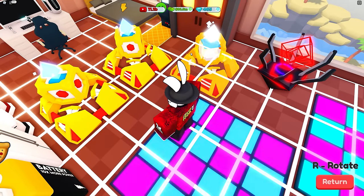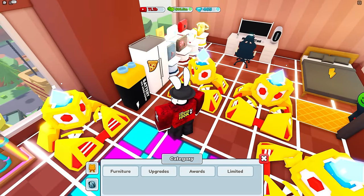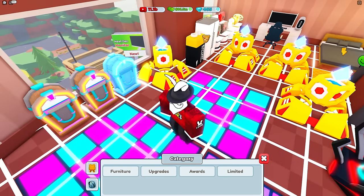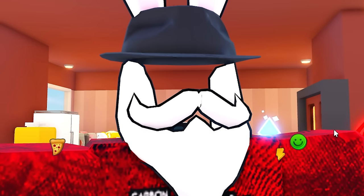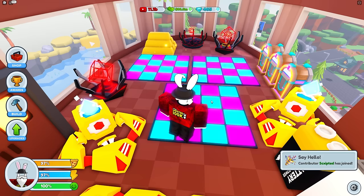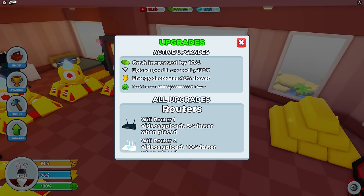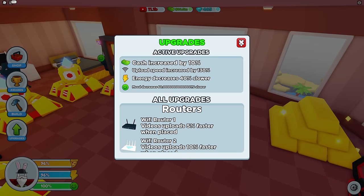We moved one floor out and put two items in — and yes, I can still keep placing upgrades. This is insane! There are 1, 2, 3... fifteen upgrades inside my penthouse right now. Honestly I don't really care about the energy decrease or mood slowdown since I have the mood game pass. What I should be focusing on is cash increase and upload speed so I can get videos out fast. Let's get rid of all these dance floors.